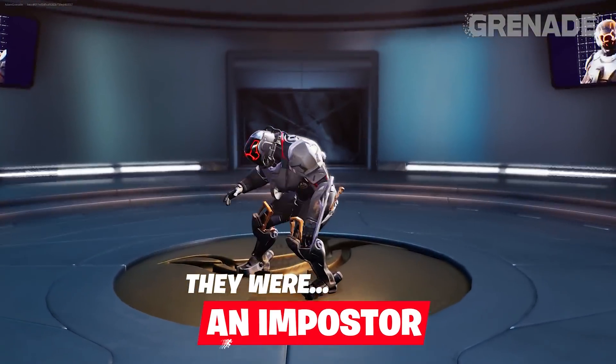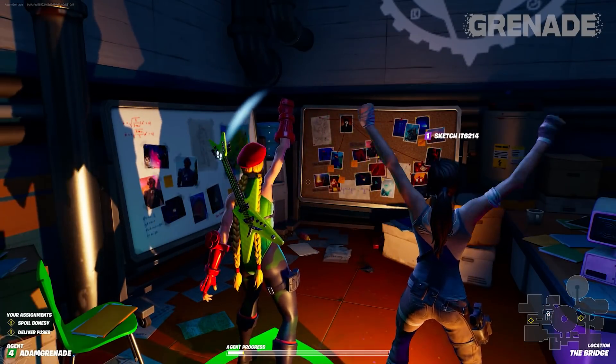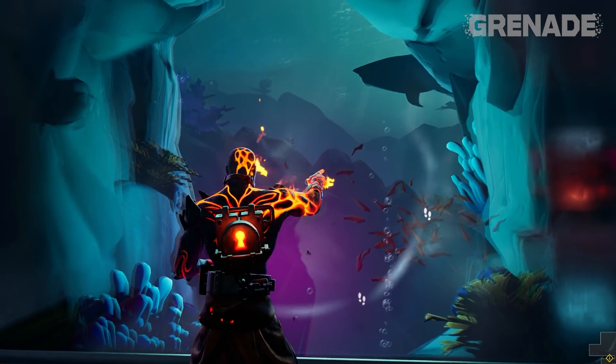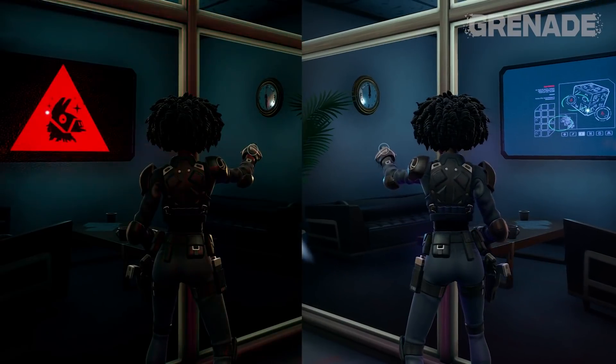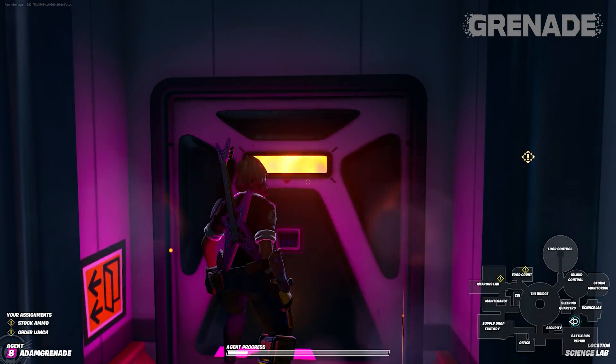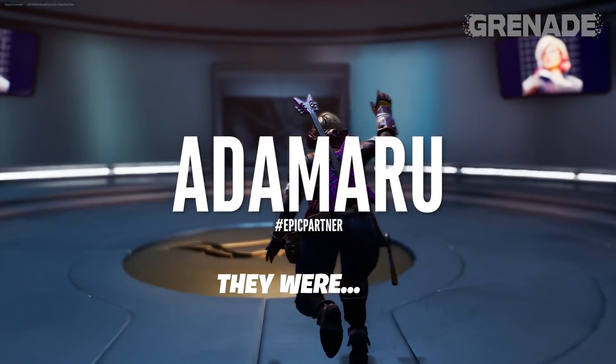Hello there! Have you played the new imposter mode in Fortnite? Well, in addition to being a great game mode, there are countless secrets and references to find. And by countless, I mean 36. Some are inconsequential and others may be foreshadowing the future, so if you'd kindly sit your butt down for 10 minutes and slap code Adamaru in the store, let's do this.